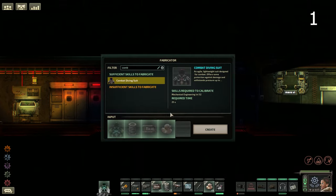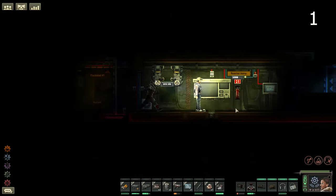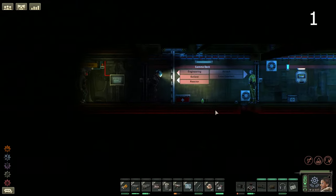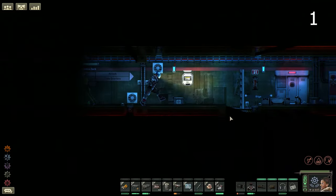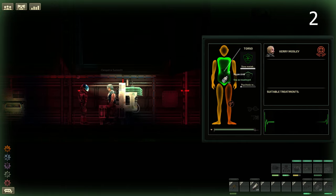Upgrade your regular diving suits to the combat diving variant, as they are faster, offer more protection, and are rated up to 6,000 meters. Use stimulants such as tonic liquid and hyperzine to gain extra health and speed when doing dangerous missions outside the submarine.